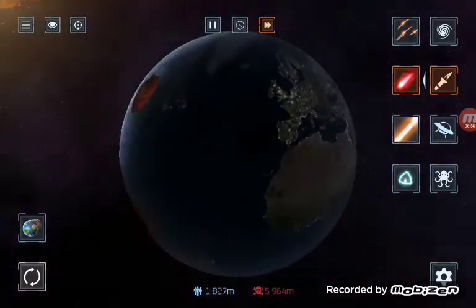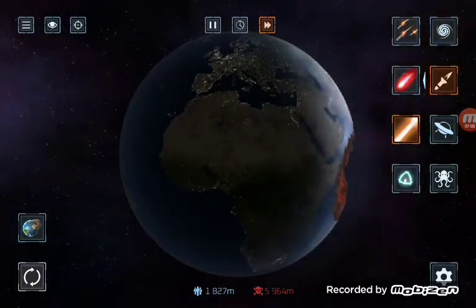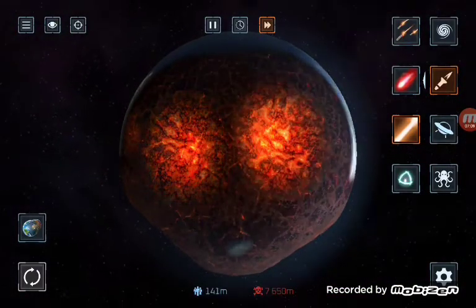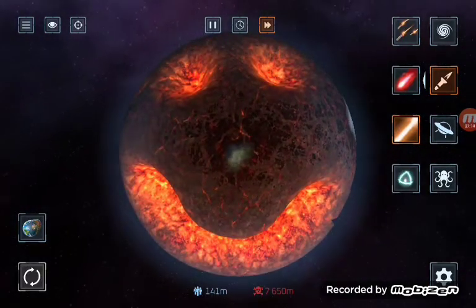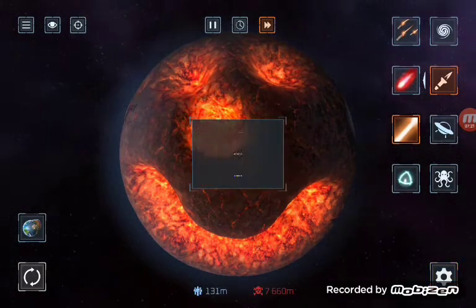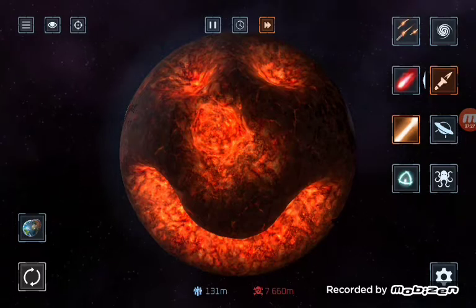Why don't we make a smiley face? Oh look at that — it's a smile! Then give it a nose. I'll make the power a little bit weaker for the nose. It's the nose! Yay, a smiley face — we did it!